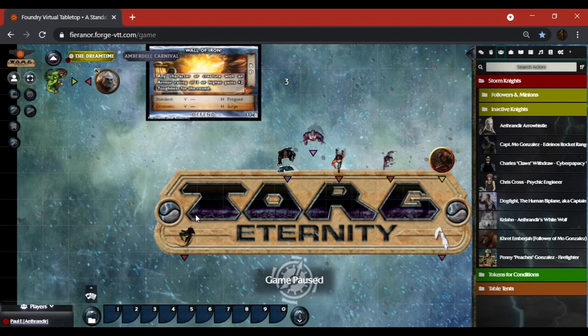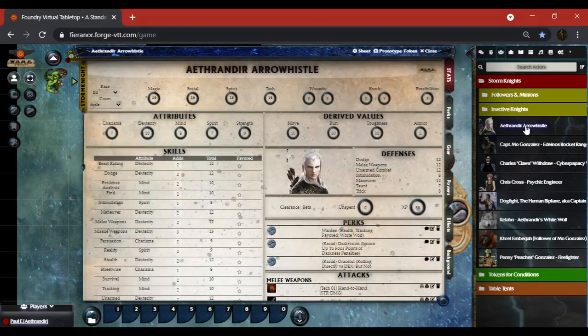Now let's go over the character sheet and tabs. You go to the actors directory — it pops up — and my character is Atherindy Arrow Whistle, so I'm going to pop him open. He is an elf from Aysle.